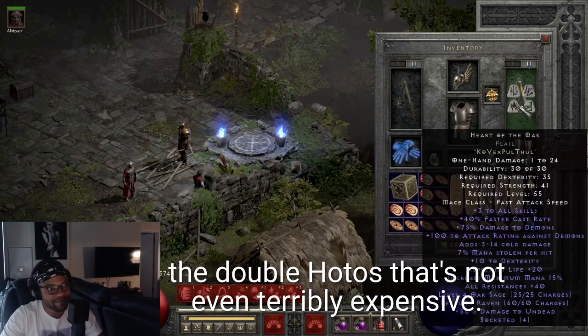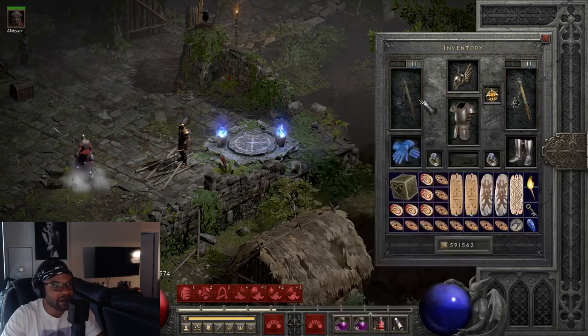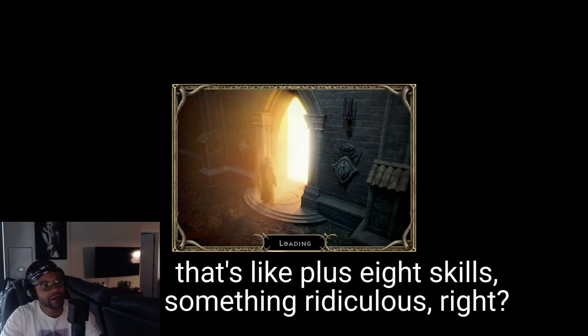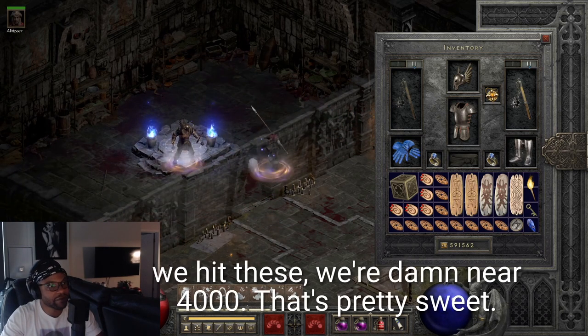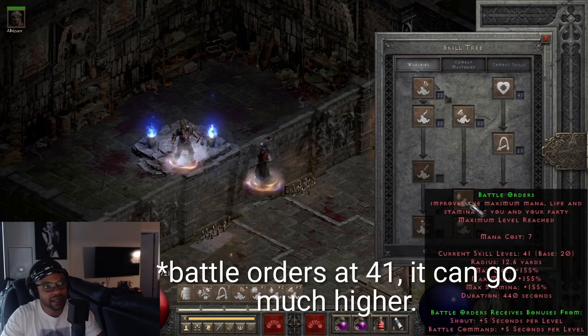On switch we've got double Hotos - not terribly expensive even mid-season. The reason we do that is it's like plus eight skills, something ridiculous. So we drop in and take note: we've got 1,500 health right now, and as soon as we hit these we're damn near 4,000. Pretty sweet. Looking at our skill tree, our War Cry is at 41 - it can go much higher, but I think that's pretty solid.